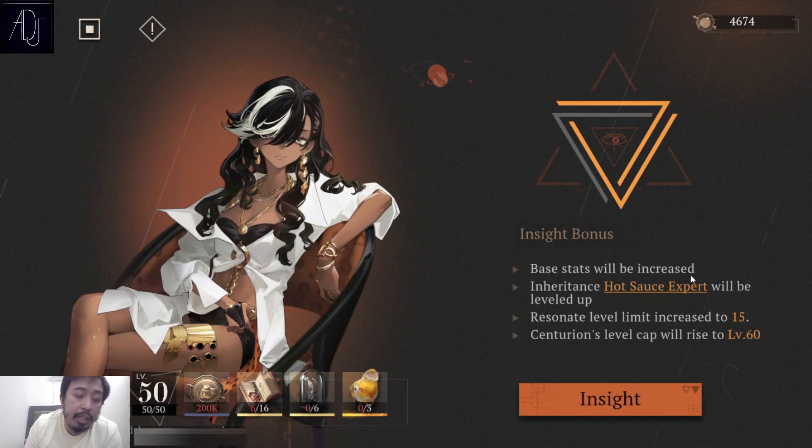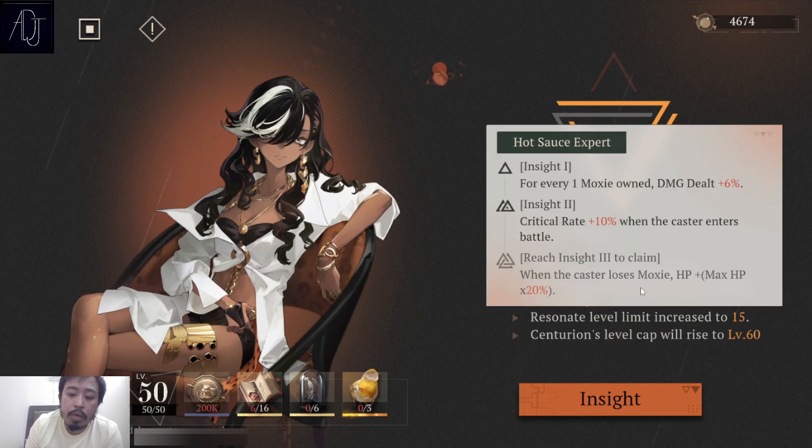The benefits of Insight 3: base stats will be increased, and one key benefit is that the inheritance passive skill — 'Hot Sauce Export' — will be leveled up. For example, Centurion's passive reads: when the caster loses Moxie, HP plus max HP times 20%. So Centurion is not only a great DPS but also has a form of sustain, making her harder to kill.